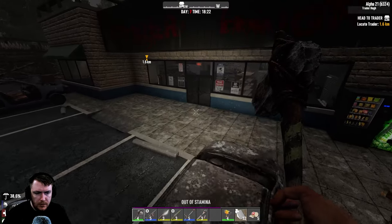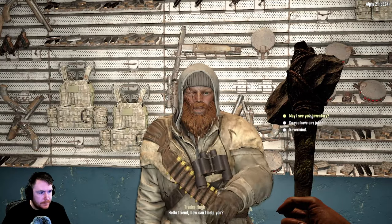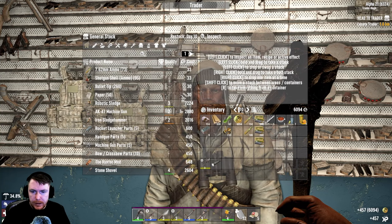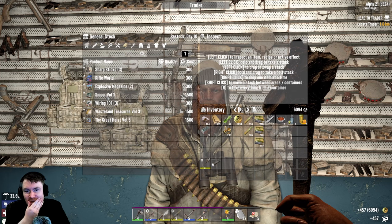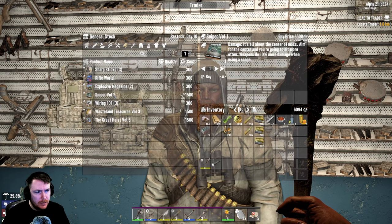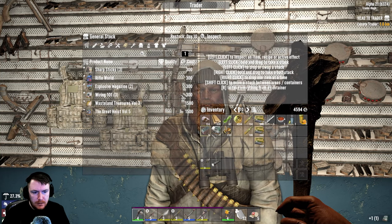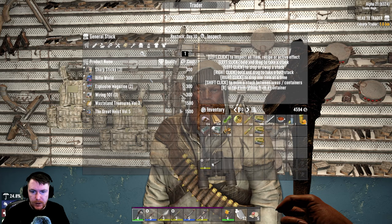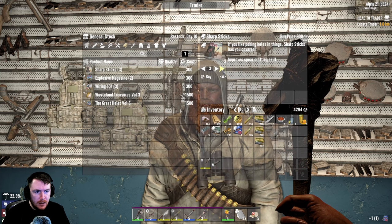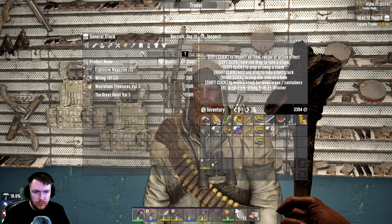Trader Hugh! Hey buddy, I hope you didn't let the dead bother you. We do have some books — we got like six grand. Sniper volume one — weapons do 10% more damage when using a scope. We'll have that. That cost us 1500 but that's fine. Rifles — yeah, we'll buy the rifle. Sure, we'll buy the spears. How much money we got left? 3000.